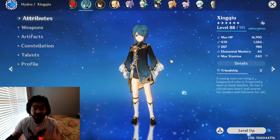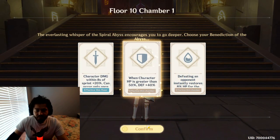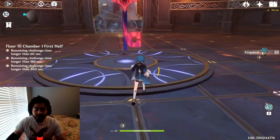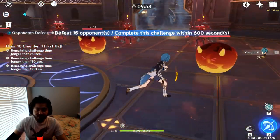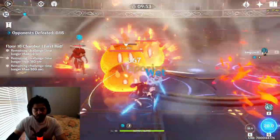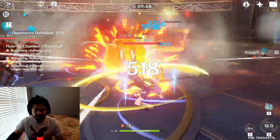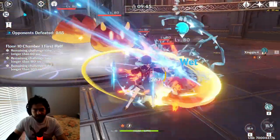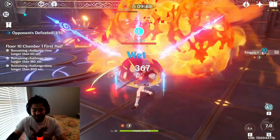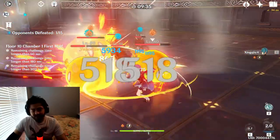Let me pull up some gameplay with the gear I have now. We're going to test some damage numbers with Xingqiu, take him to Floor 10 in the Abyss alone, and then see how he does in a normal team composition. His E ability does about 20k — a lot more than I was expecting, not going to lie.